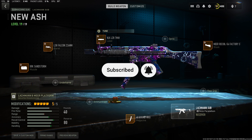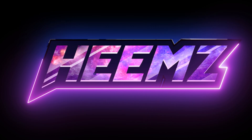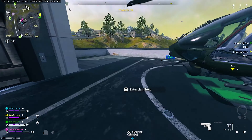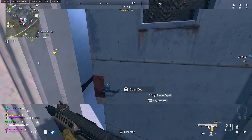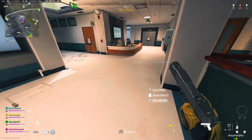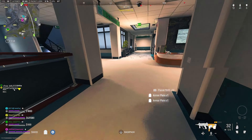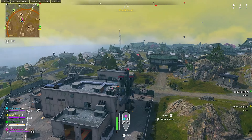I hope you guys enjoy the gameplay — we are back with some Ashika Island gameplay. I've been seeing people use that Croonen squad gun but I don't even have it leveled up. There's one on top right there — I'm going to throw it, I'm going to throw it, so jump.